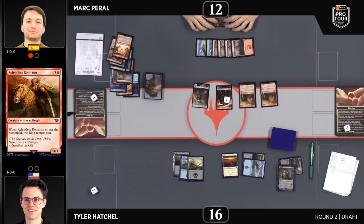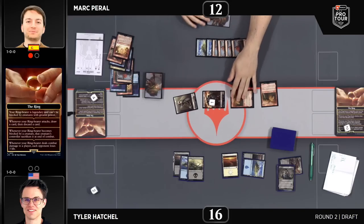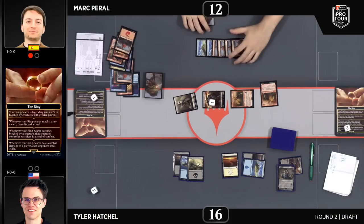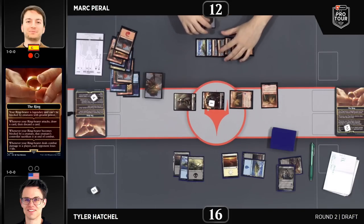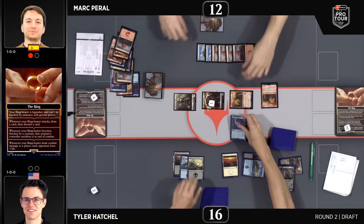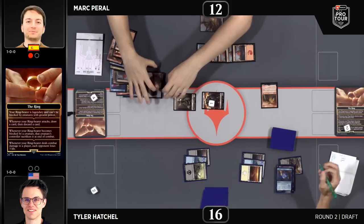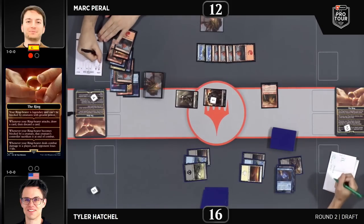Another Relentless Rohirrim. The ring is fully activated now at level four, and this is going to make a huge difference. The fact that you can get an unblockable one-one attacking for four every turn ends games very swiftly. You can just see by Mark going to combat with that human that there's no removal spell for it, and that's pretty bad news. An Isolation at Orthanc gets rid of the attacking Relentless Rohirrim for now.